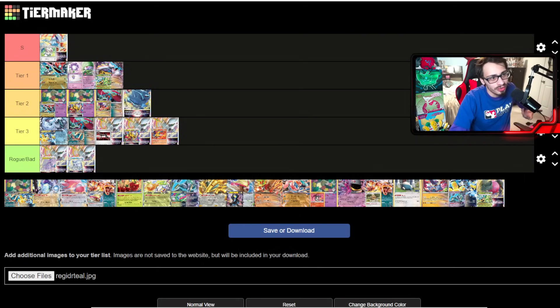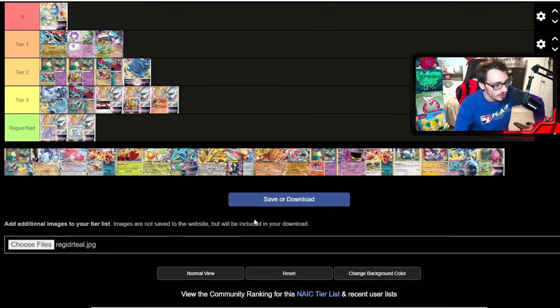Dialga is probably tier two. It can adapt — you have the 73 HP Beldum with a nice attack now. The Lugia and Gardevoir matchups might be a bit rough, but you're okay into Teal Mask Ogre Pawn and you can one-shot Dragapult fairly easily with Metal Blast. If Dialga gets to set up, it can beat almost anything in the format. I wouldn't be surprised if it does decent at NAIC.